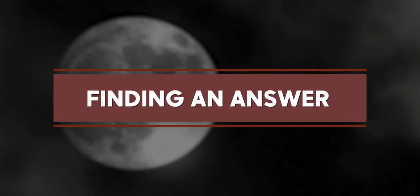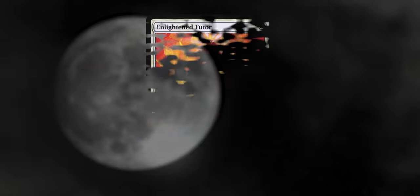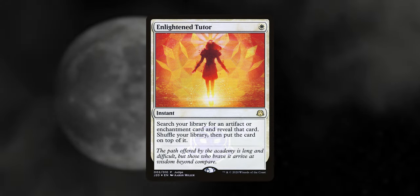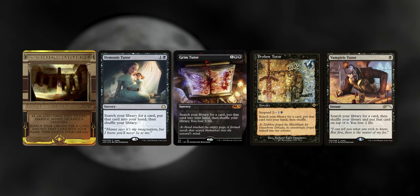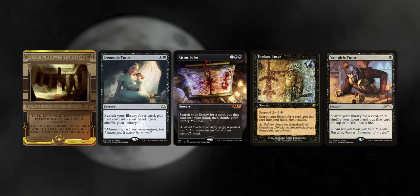Finding an Answer — if staying ahead and card draw didn't keep us in the lead, a few great tutors will make sure we're always on top. Enlightened Tutor searches for an artifact or enchantment card — there aren't many of those in the deck but all the ones we have are super strong. Then we have Diabolic Intent, Demonic Tutor, Grim Tutor, Profane Tutor, and Vampiric Tutor. These all basically do the same thing: search for a card and put it into our hand or on top of our deck, with some variance in mana values.